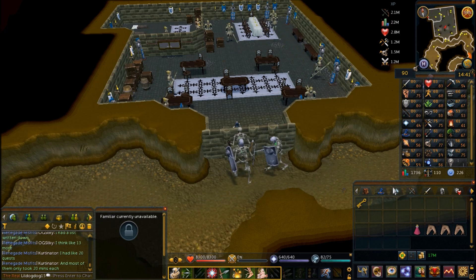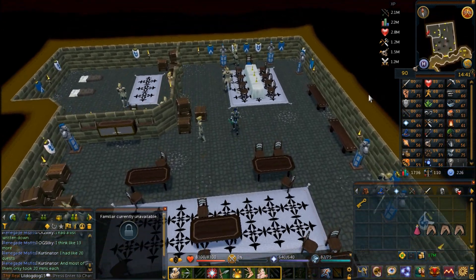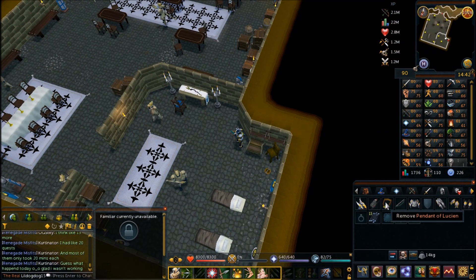If you want to side with Lucian, I'll show you where the staff is — it's in the northwestern room. It's not where the red dot is; it's a bucket on the ground on the table and you can see it says 'Take Staff'.